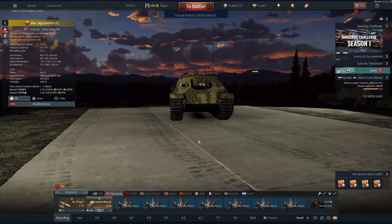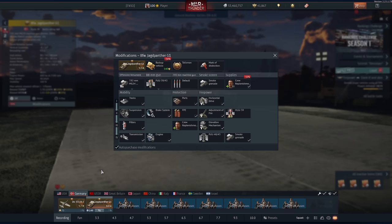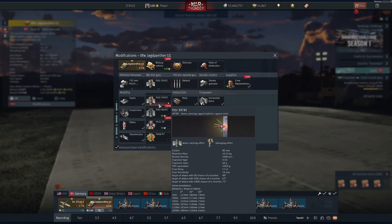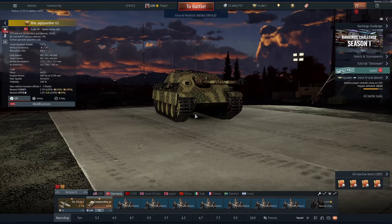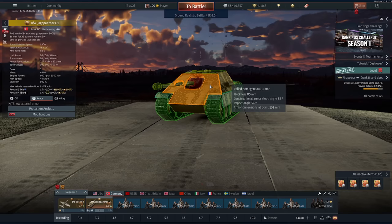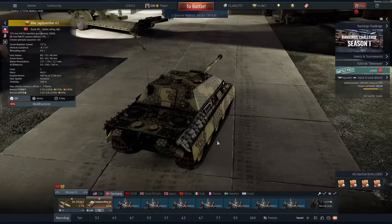The cannon is absolutely fantastic. It has 240mm of penetration pretty much and 100g of TNT equivalent. There's really nothing at 6.0 and up to 7.7 other than the IS-6 that can shrug this round off. The tank is fast, it's extremely well armoured due to its slope and front plate. The sides are paper, just as with all German vehicles, or any vehicles for that matter. But for holding a choke or sniping things at long range, there's really nothing better. I absolutely love this tank.